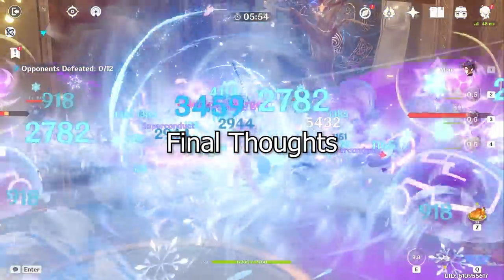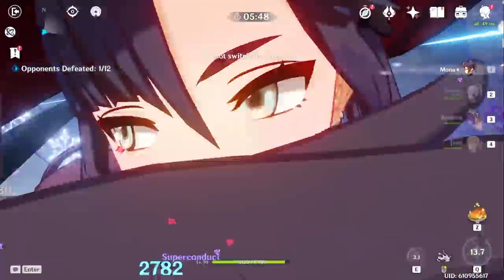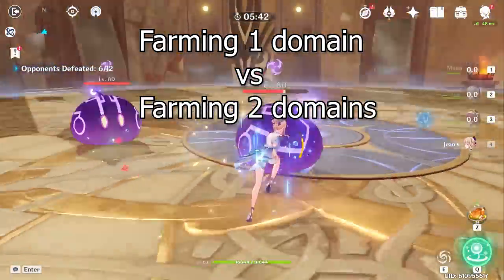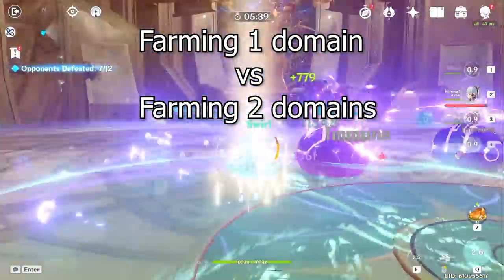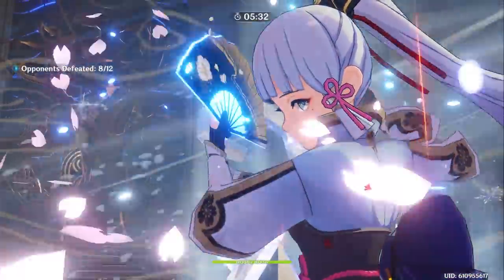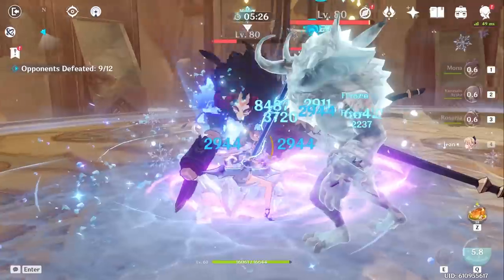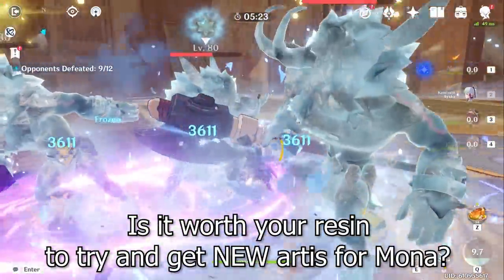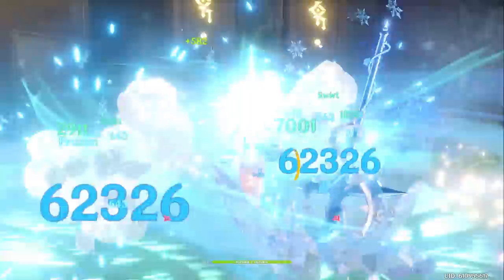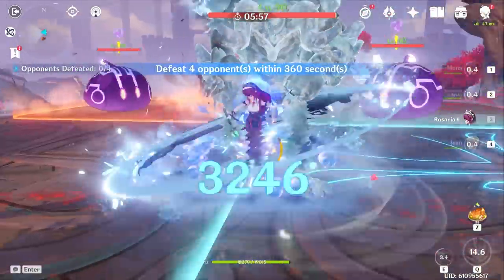So as you can see, this set just raises the ceiling for burst damage on Mona whether you're using vaporize or regular support Mona — it's a great set. I honestly thought you'd be losing quite a bit on charge attacks and normal attacks for people using Mona as a sub DPS or main DPS, but you really don't. Another reason it's a great set is you only go to one domain to farm it and can get the best overall damage for Mona. Whereas Heart of Depth and Noblesse are two different domains with less probability of getting good pieces and more resin spent overall.